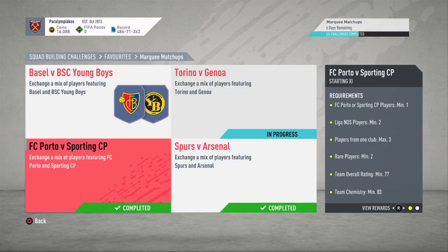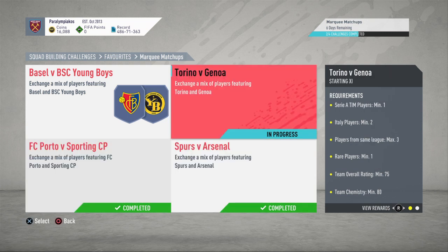We've already done Porto against Sporting, Spurs for Arsenal — two ones that took quite a while, but I'm very happy with the prices. This one was pretty easy compared to the first two, just 3.5k with no loyalty or position changes, only took me about 20 minutes to work out, so very happy with that.